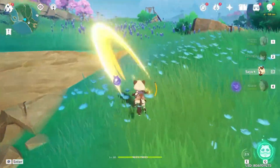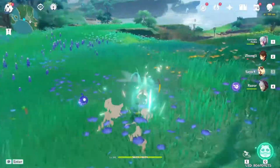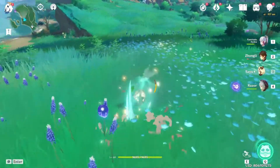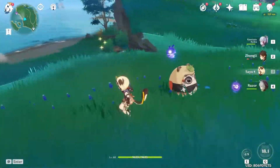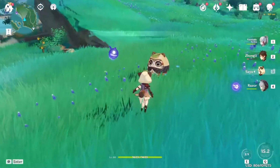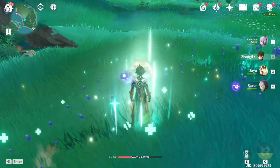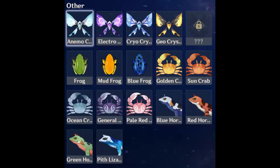Now, going on to probably the most overpowered, most anticipated, most desired, unbelievably powerful passive — a passive to end all passives. Sayu's third passive gives everyone in the party ninja-like abilities. What I mean by this is no one in the party will startle animals when you get near them. The gathering of crystal flies has just gotten 100 times easier. Here's a list of the animals you won't scare away when Sayu is in your party — you can find this in the other section of the living beings and wildlife archive.